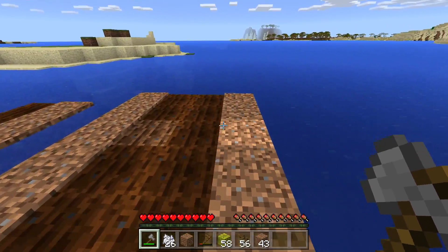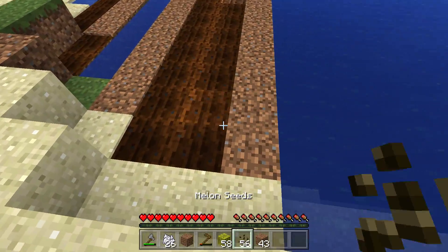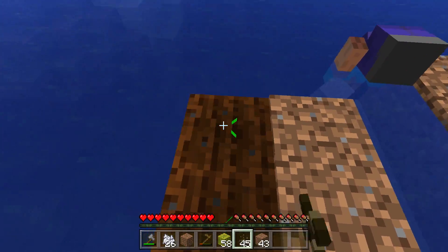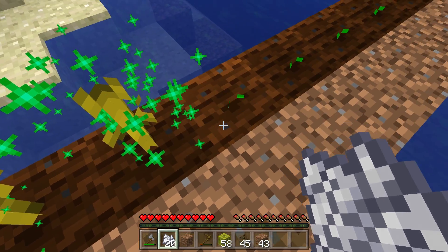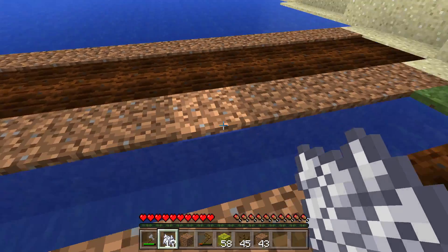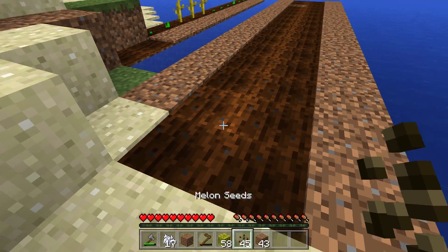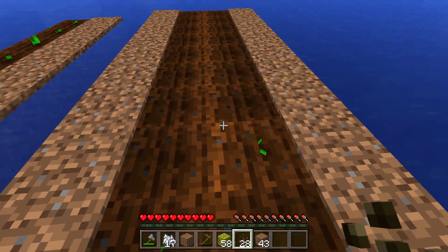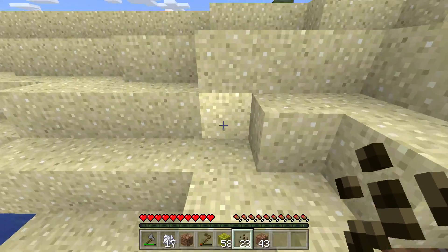Basically what the four-block wide farm does is save more space while generating the same melon output. If I seed down all the melons into this area and bone meal them, these melons would grow to the right. Over here though, you can plant in the center row, which is two blocks wide, and the melons will grow out on either side, conserving space.